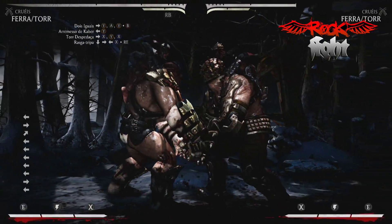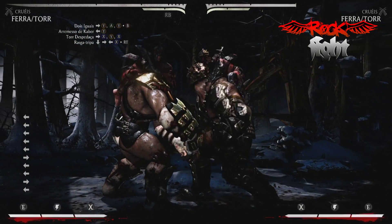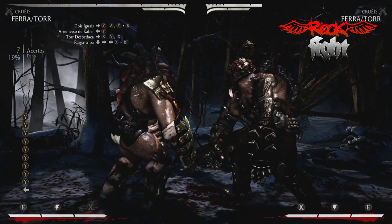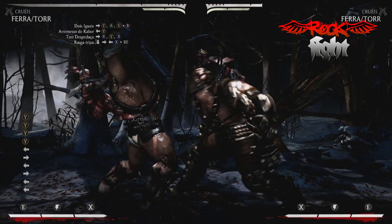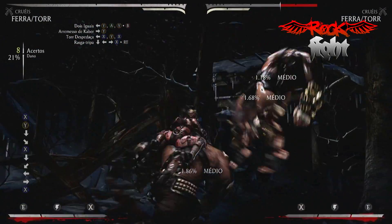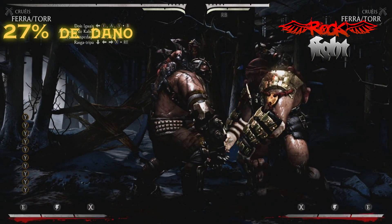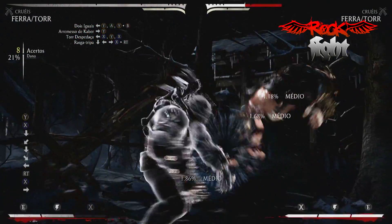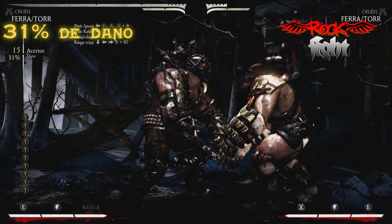Pra finalizar os combos comuns aí, acrescentei o golpe Rasga Tripa. Treina isso aí galera, que é um golpe muito chato. Dá pra fazer tanto aprimorado quanto sem estar aprimorado. 13 acertos e 27% de dano, e 15 acertos e 31% de dano.